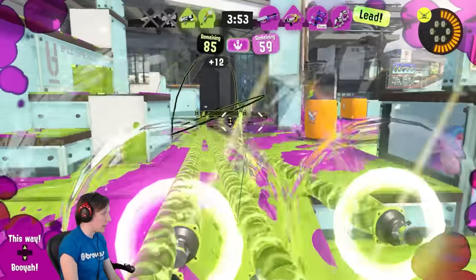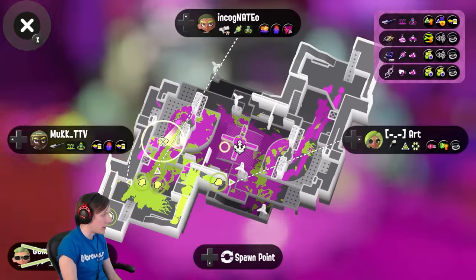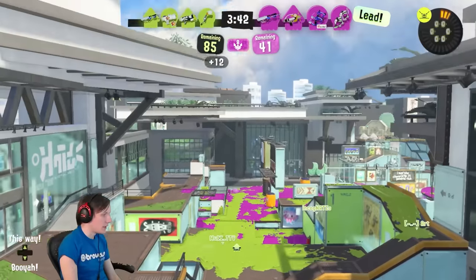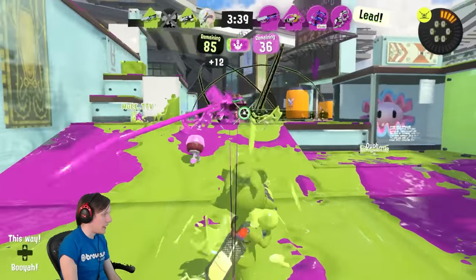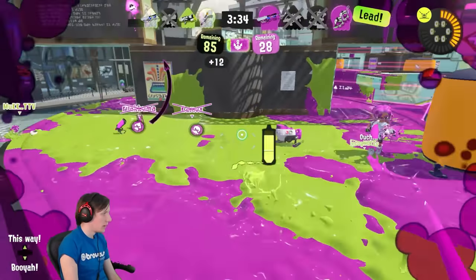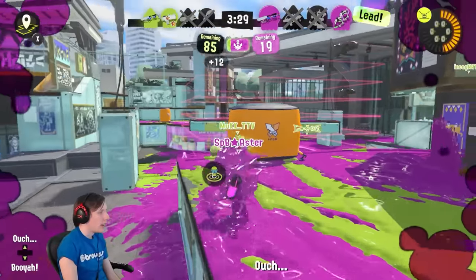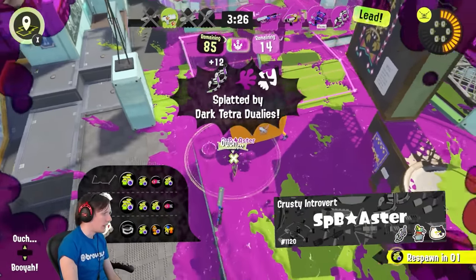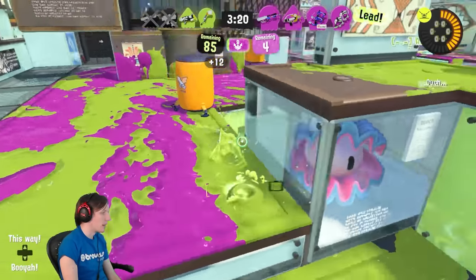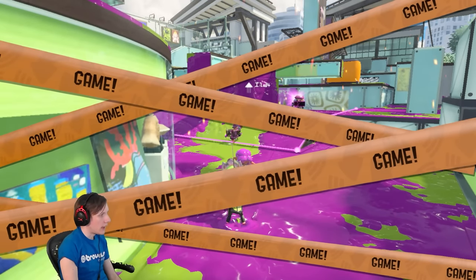I'll pop this because this player is getting really close and could push us in here with team support — and they do manage to. We don't have a lot of frontline here, so there aren't many players keeping the enemy back from me. I get a couple of assists, but the Tetras beat me here and there's really no way out — I could have tried to duck around the corner, but I really needed my teammate to be watching that. A bit of unawareness on their part.